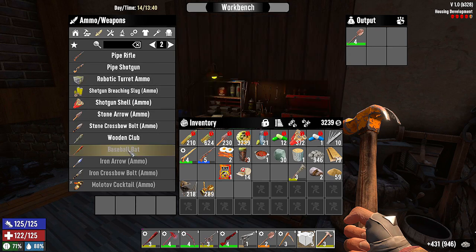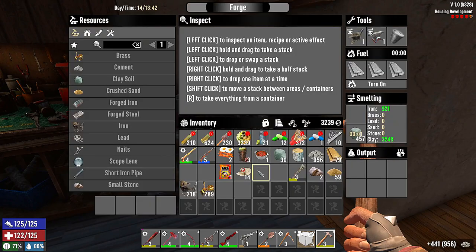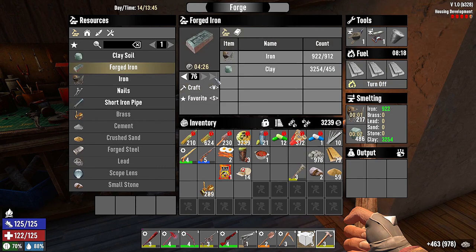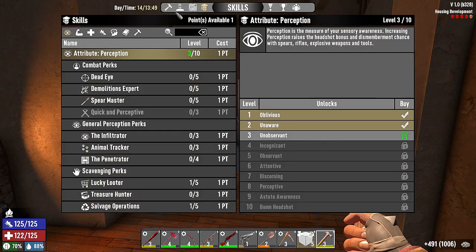Baseball bat level five — we need 60 forged iron, which I doubt we have. We're going to drop this wood log in, turn that on, give me some forged iron. We'll craft that — three minutes. Armor, and let's do the skill point first. I get kind of frantic on horde night.